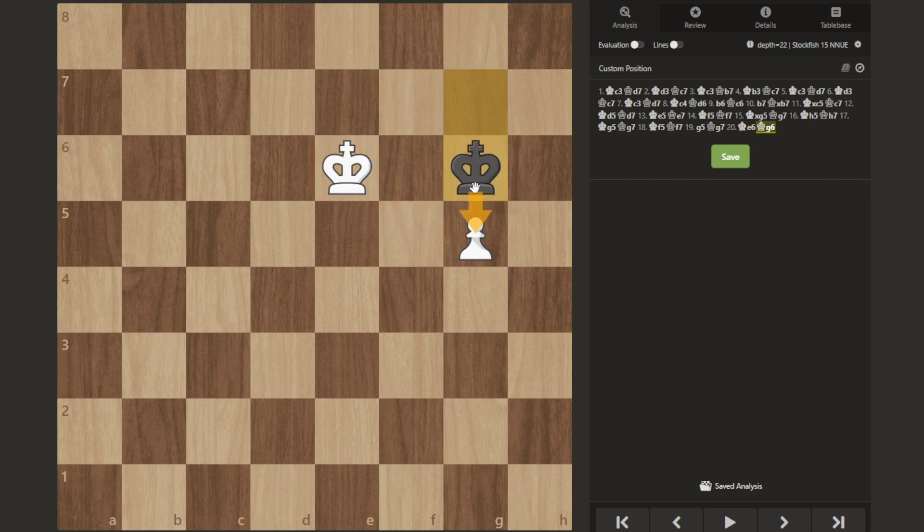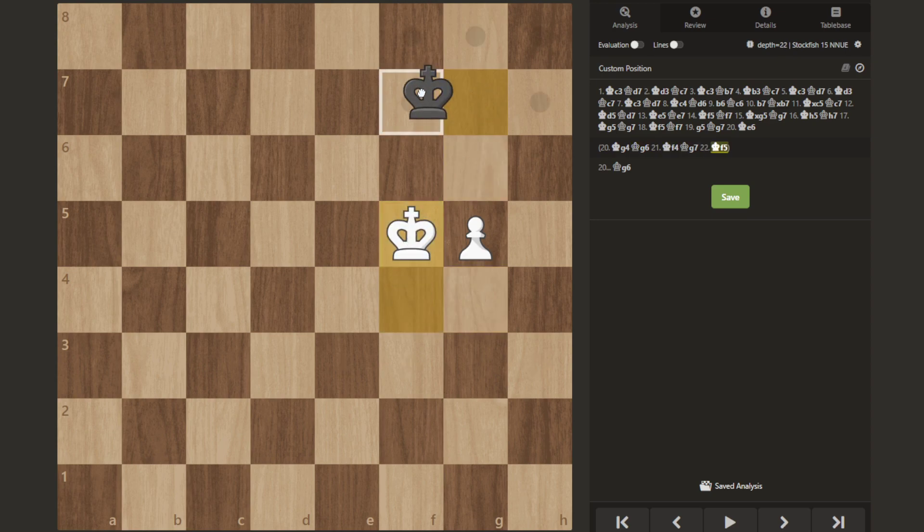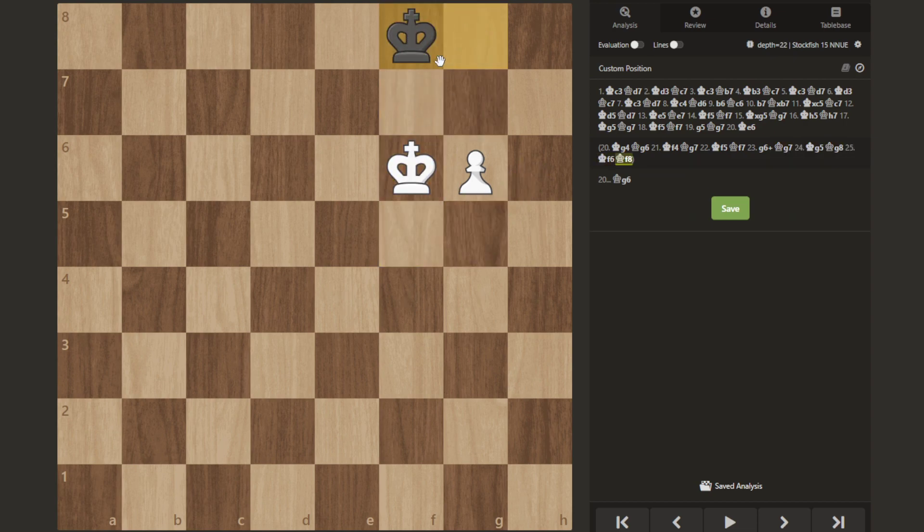If you come up, they come up and capture your pawn. If you come back, they come up and you have no way to progress — they always maintain opposition. If you come here, they just come back. If you ever go to certain squares they maintain opposition, and if you come up they come up and now it's a stalemate. Black has no moves, it's a draw.